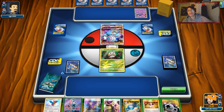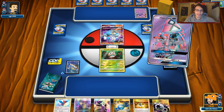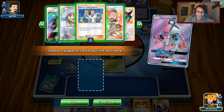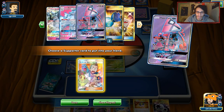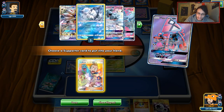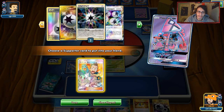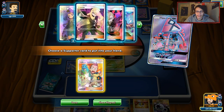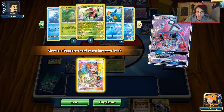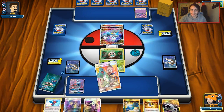We're up against Blacephalon. I think we're okay — we have answers to Blacephalon. We'll do a turn one Elm's. Let's see what we prized: one Mudkip prized, and we did prize Kingdra. That's a little annoying, but we have Gladion. We didn't prize Meganiums, so we'll Elm's here.